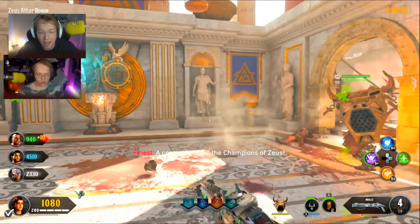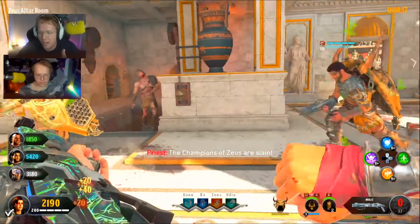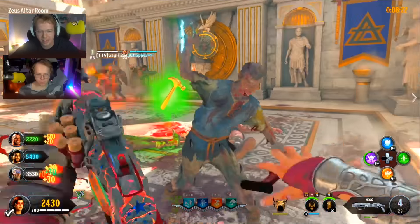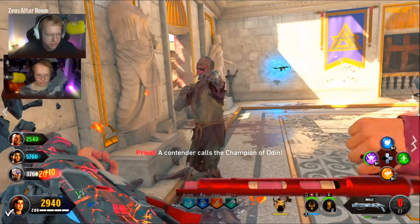Changing it from Gobblegums in BO3 to Elixirs in BO4 was not really a great idea. BO4 has some of my favorite maps — like IX and Ancient Evil — and I even like Dead of the Night a lot. But it also has some of my least favorites like Voyage, Blood, and Alpha Omega. These maps are just not fun. In terms of the overall experience, it's just not that great. I should mention we are talking about zombies only, and I've made this list based on my playtime with each mode.